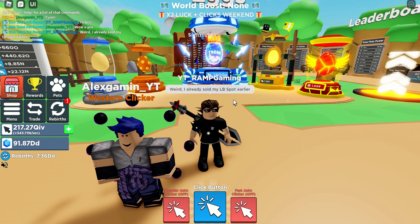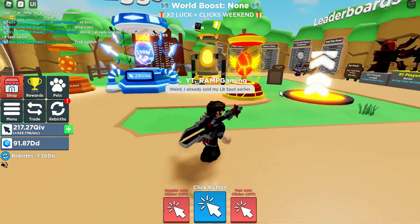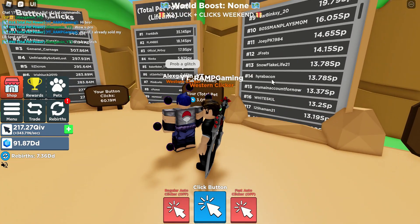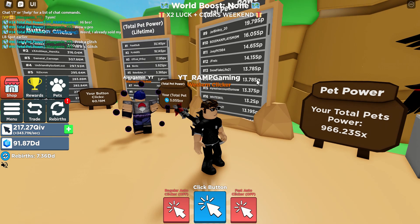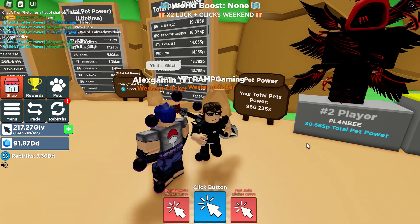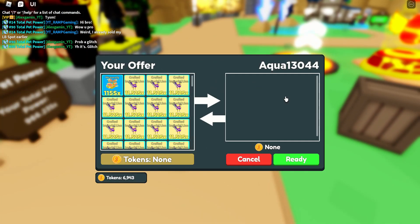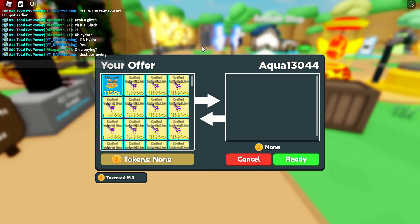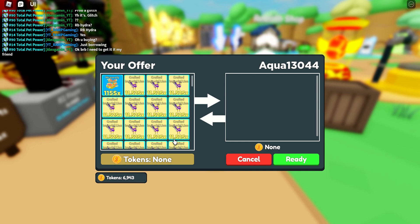So he actually sold my leaderboard spot, right? Because he said you pro. So that means I guess he also sees that I am still top 14 total pet power. Let me just check here as well. So top 14 is higher than bacon. As you guys can see, that is 13.78 SP — that is septillion. But my power is just 966.23 SX.